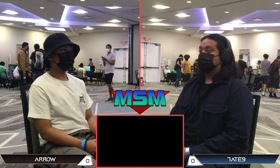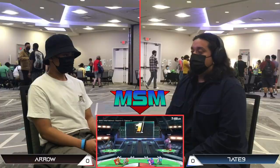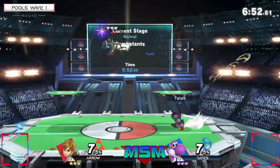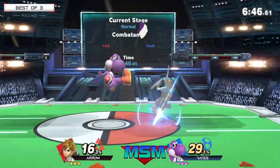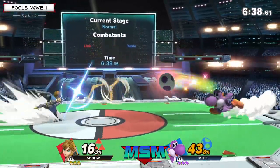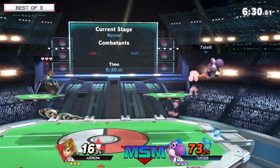We're giving the thumbs up and we're going into game one of MSM back in person - let's get some hype going! Come on chat, we want to hear from you. Here we go into the first match, Arrow versus Seven Eight Nine. The up tilt - we got the shield getting punished by the up smash. Arrow waiting patiently, setting up the boomerang. Seven Eight Nine is trying to forge his path with these egg lays.